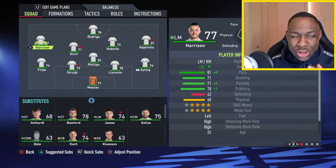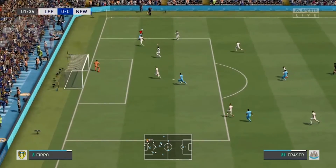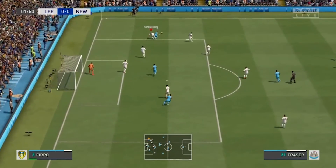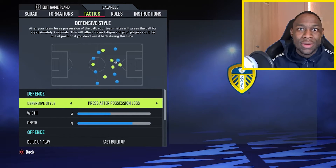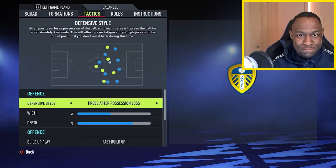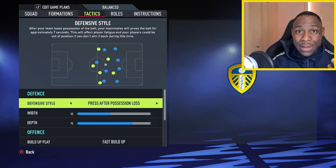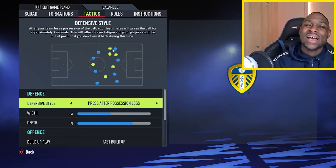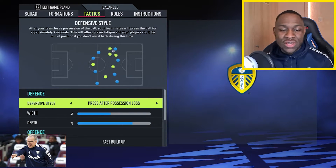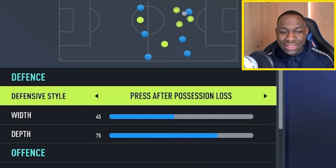Now let's dive deeper into how Bielsa actually plays. One thing about Bielsa is that he likes to play rather aggressively in real life, especially upon losing the ball. Quite frankly, this may not necessarily be the best option for a game like FIFA, so I've made some minor adjustments that will stop you from conceding those unnecessary through balls in behind, while you can still have an incredibly aggressive Marcelo Bielsa style tactic. Going into the defensive style, we are going to go with press after possession loss — that's pretty standard for a high pressing team.